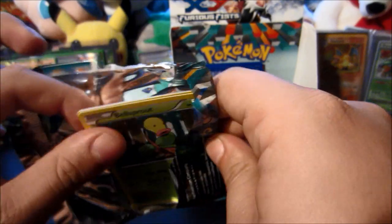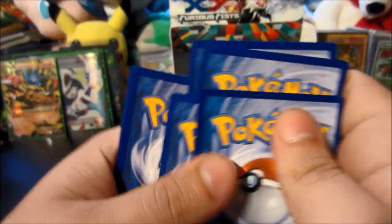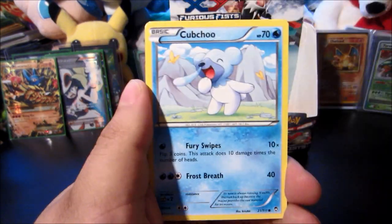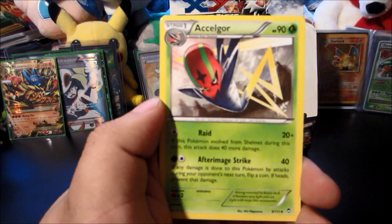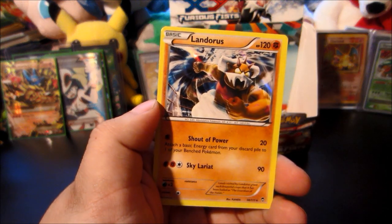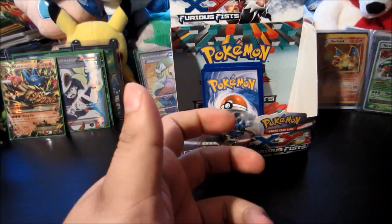Next up before we go through that final pack — a Hawlucha pack, who I expect to give me nothing. Let's see if we get a hollow out of it. Got a Bellsprout — Scraggy, Golett, Panchamp, Panchamp — double Panchamp, nothing wrong with that — Exeggcute, Scrafty reverse is a Poliwag, and the rare — it is not a Poliwag but it is definitely a beautiful hollow — Landorus hollow, very very nice.